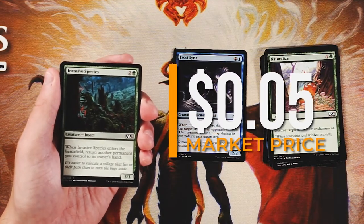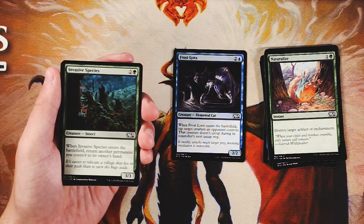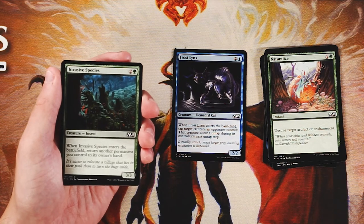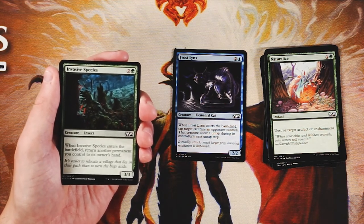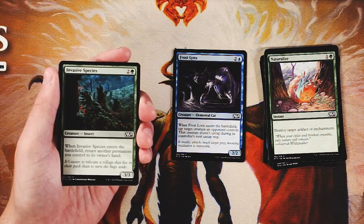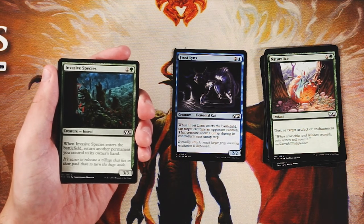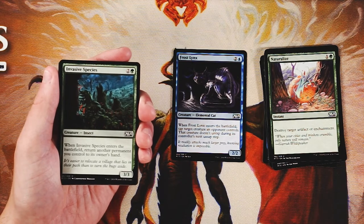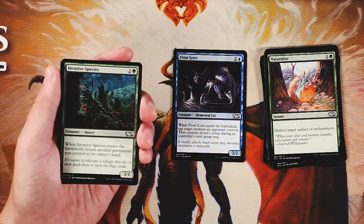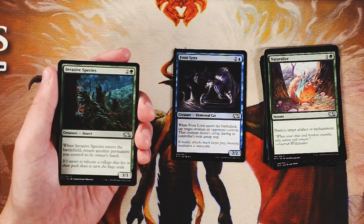Invasive Species is a 3/3 for two and a green, but when it enters the battlefield you return another permanent you control to its owner's hand. I actually really like this card. It's a 3/3 for three, so it's on curve. The bounce-back isn't always a downside — think in tandem with Frost Lynx: play Frost Lynx, next turn play Invasive Species bouncing Frost Lynx, then replay Frost Lynx to tap something else down again for two more turns. Really nice interaction, though I still prefer Frost Lynx for the immediate tempo.